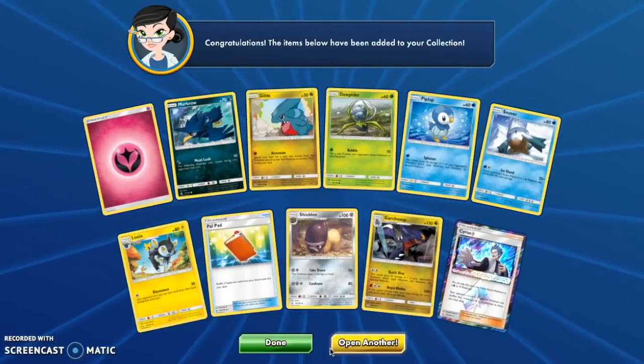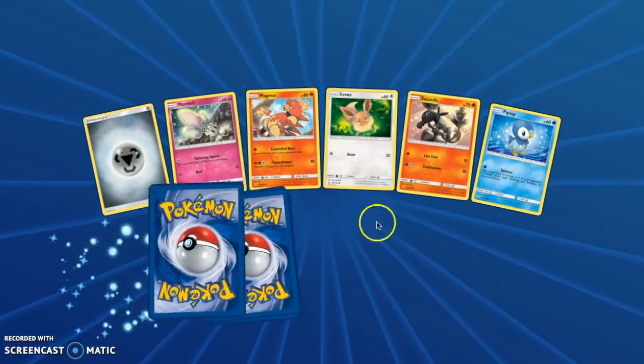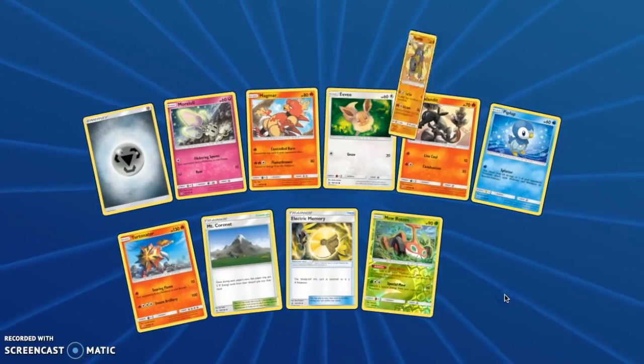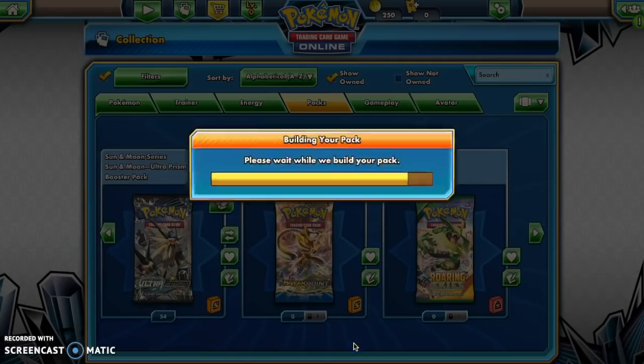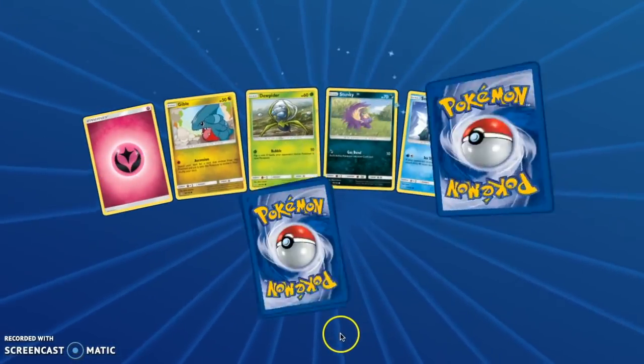So do you have any plans on playing against people? Yeah, I'll play against you. Oh, I'm gonna get beat. Except you don't have an account, so that's awkward. Mow Rotom and a Hippowdon. We have 54 packs left and we have not pulled a single Full Art.